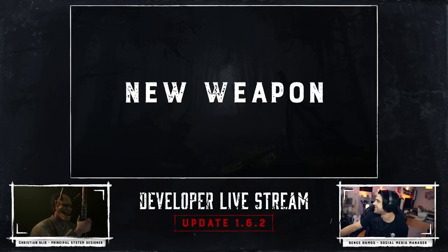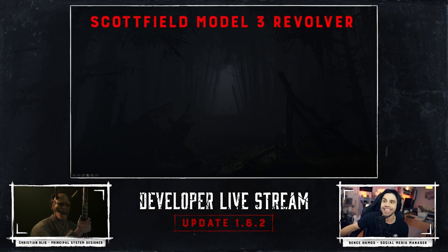We have a special guest online waiting in the call - Paul Montgomery, who is our junior technical designer. He's actually the one that worked on this gun as well as the boss. So let's reveal what this new gun is - this is the Schofield Model 3 revolver. Paul, feel free to talk about it and I will manage the slides.